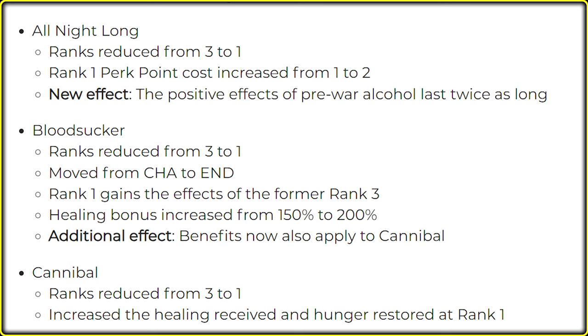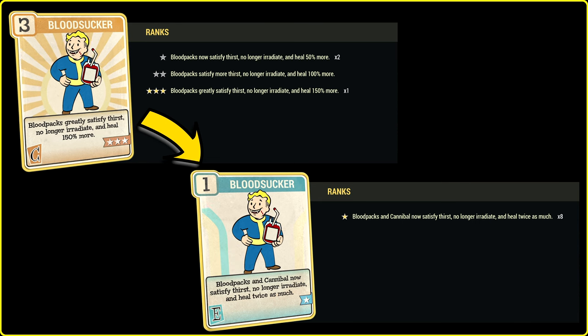Bloodsucker: ranks reduced from 3 to 1 and moved from charisma to endurance. Rank 1 gains the effects of the former rank 3 — great. Healing bonus increased from 150% to 200%, plus an additional effect. So basically this is the change, and my collectron has an opinion about this perk.